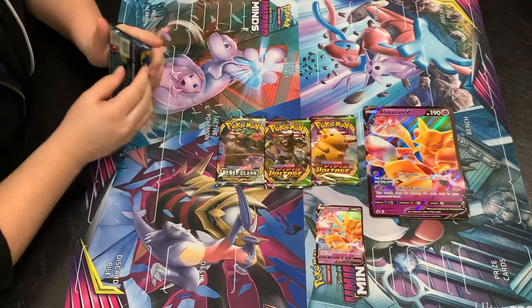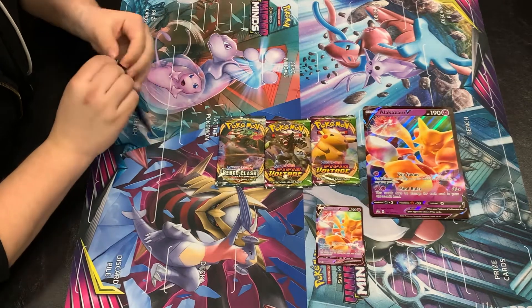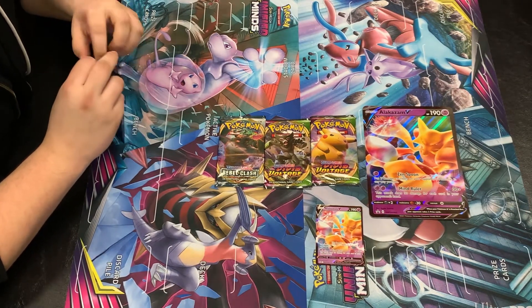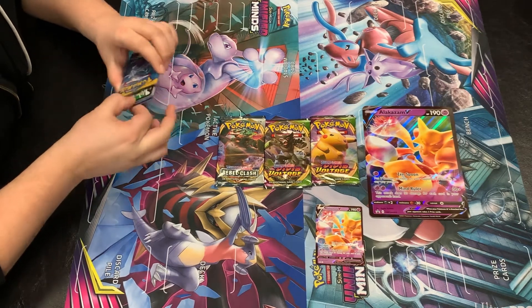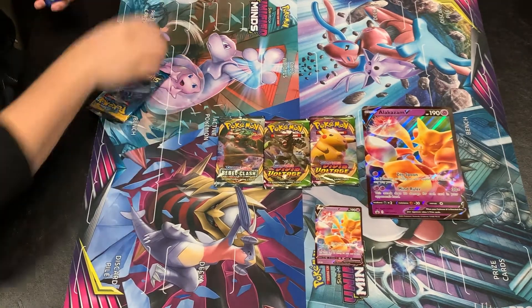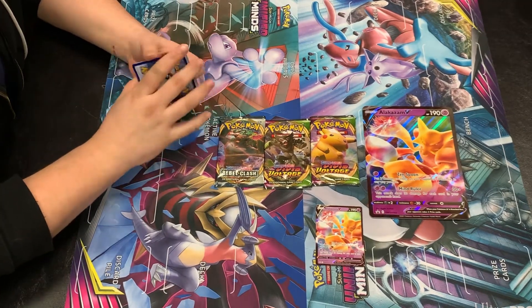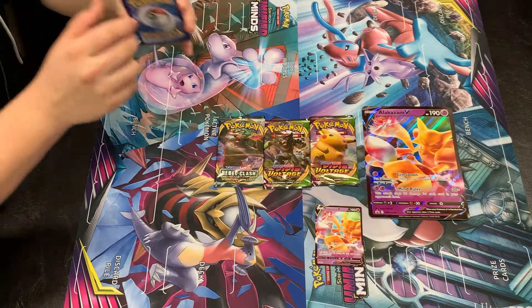Let's start with Sun and Moon. You could maybe play that in a Dragapult deck or something, but Dragapult usually plays Marnie to keep attacking your opponent's hand. So if they have a low hand, I don't know how good that would be. Sun and Moon first.